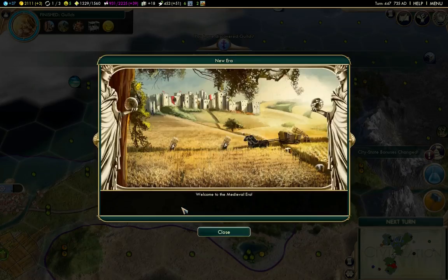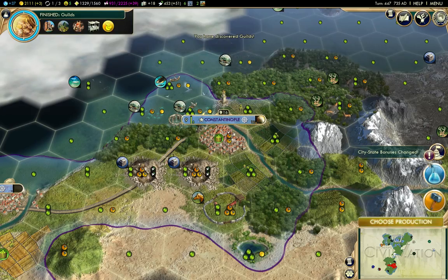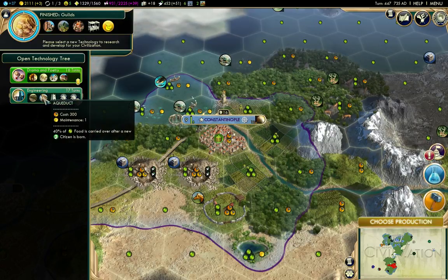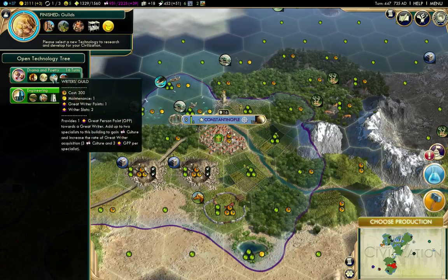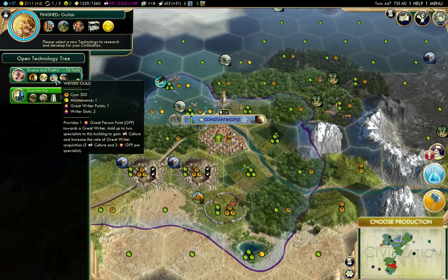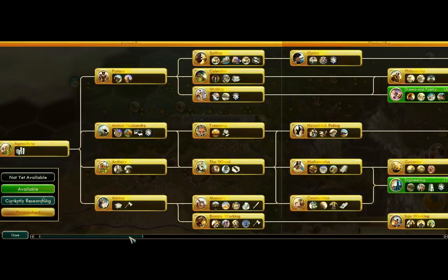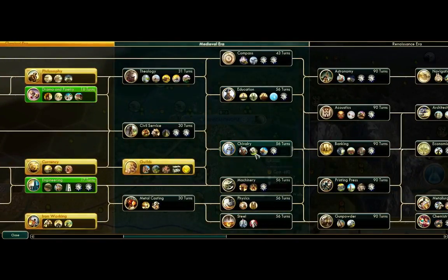Guilds - Medieval era. What would I like to research next? Engineering is what gives bridges, Great Wall, Aqueduct, Fort. I want to look here - where is Chichen Itza? Civil Service is Chichen Itza - that's longer golden ages, so that would be nice. Metal Casting is what I want first for workshops.